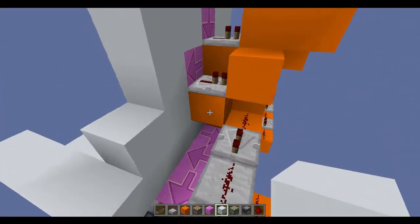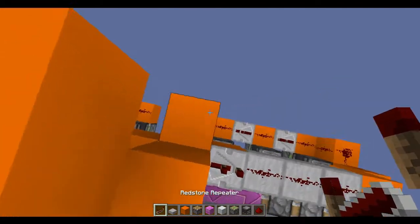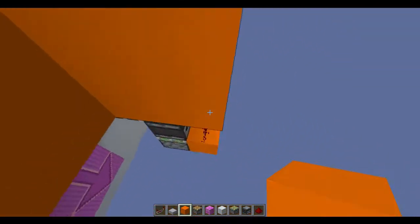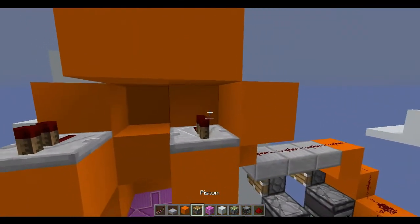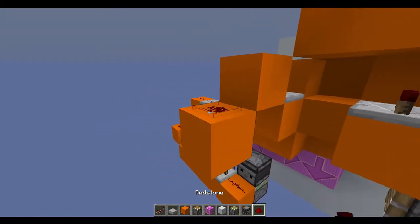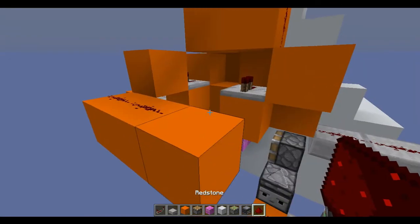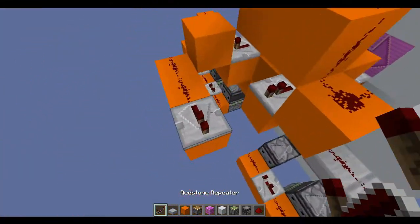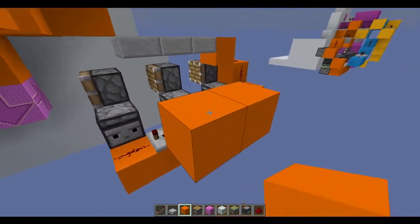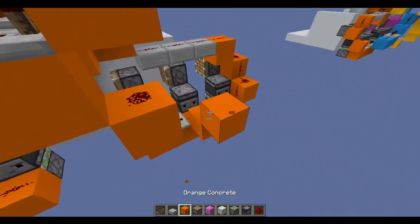At the moment these two side buttons are doing the same as each other — this one's doing the same as this one, and the bottom one's doing the same as this one. To change that, we need a repeater coming out of this one and a repeater coming out of this one like that. Then this one will go into a block, which then goes into redstone and comes over three spaces, and then into a repeater set to four ticks, and then comes down to power this.